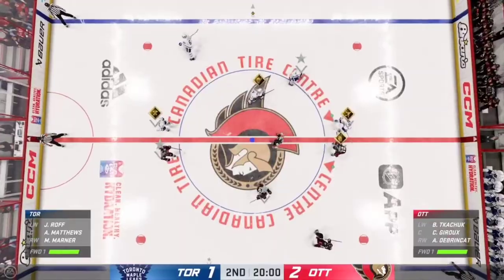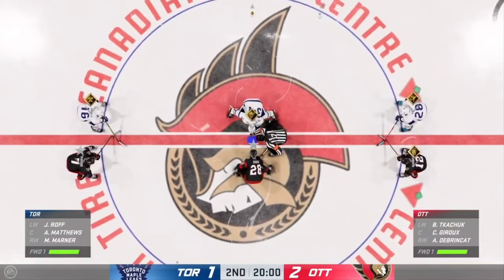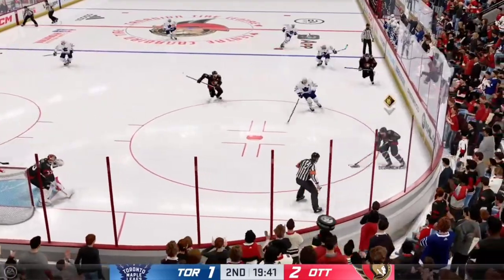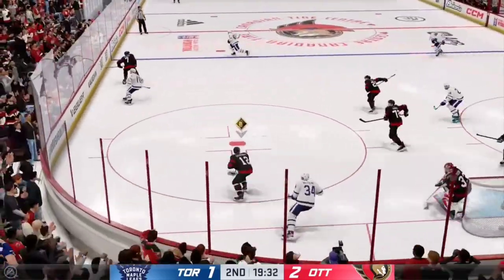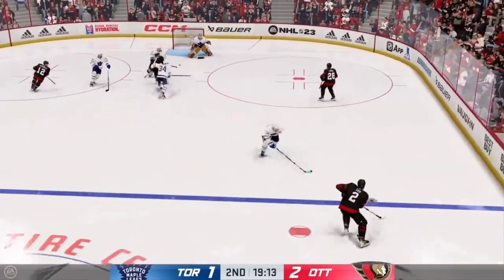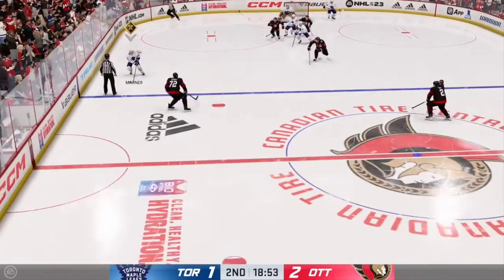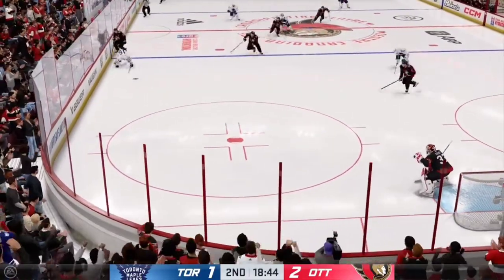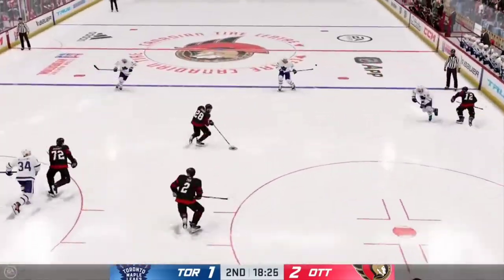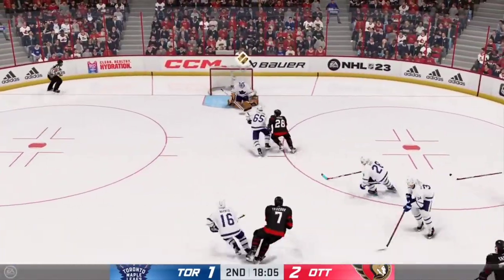Both teams back on the ice, lined up — period number two is about ready to go. Here we go, middle frame now underway as the puck drops. Toronto's looking to overcome that slow start — they just didn't have it early and by the time their legs started to come around, they were chasing the game. This second period gives them a new opportunity. Once he drops into that butterfly he's pretty confident he's got most of the net covered. Kachuk's lugging the puck, slides in — poked away, centered by Reilly, and he makes the save.